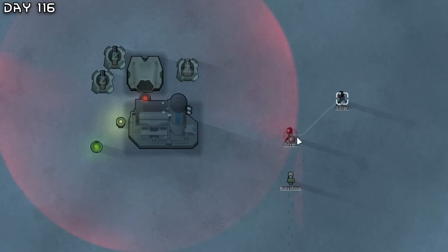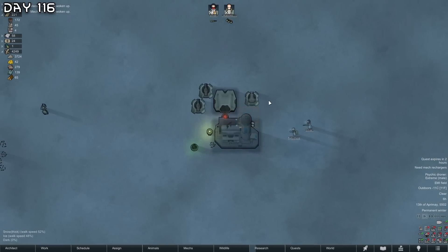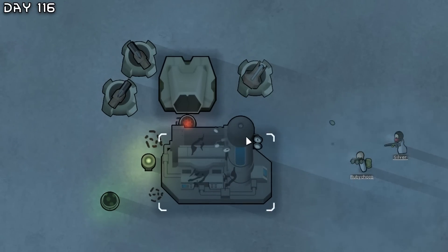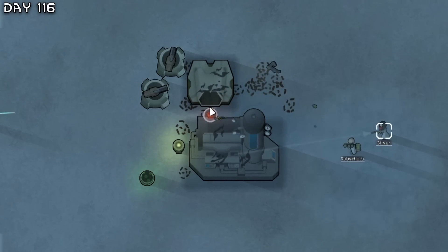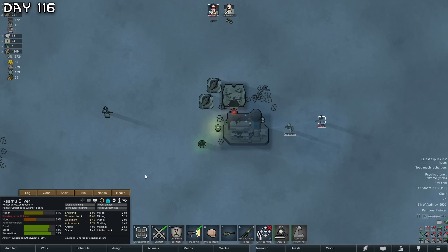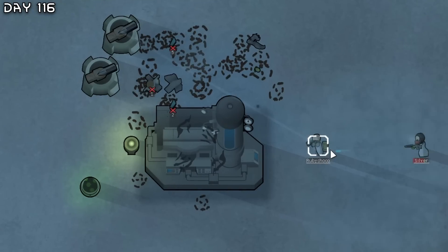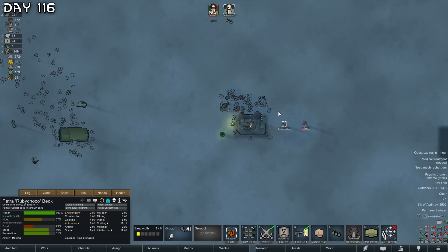We have a mech cluster with EMI dynamo which has centipede blasters, so we need to deal with this. Let's do this - we should be safe. Hopefully that lancer doesn't hit us. Oh, Silver! There we go.